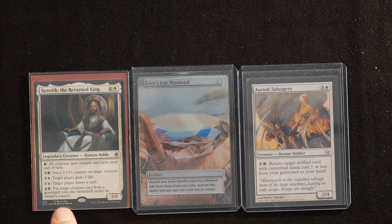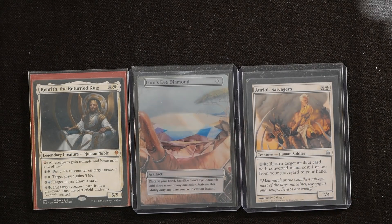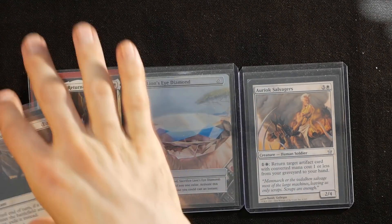With infinite mana you can filter into any color and win with your commander. You can cast Kenrith, activate haste, put all creatures into play, attack with infinite power, counter spells, or force opponents to draw their decks. When you have this assembled with infinite mana, you're going to win the game with your king.